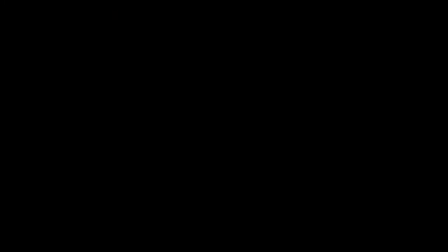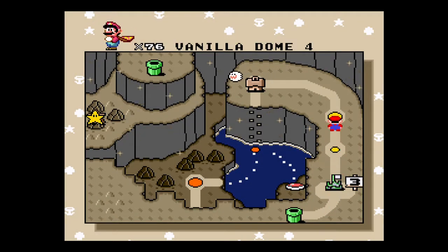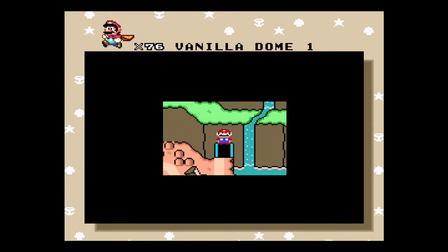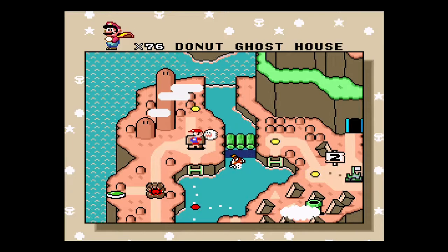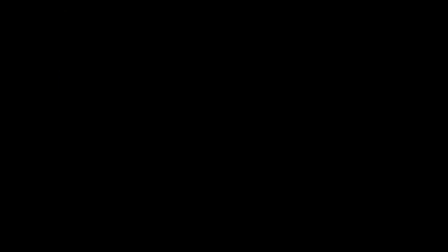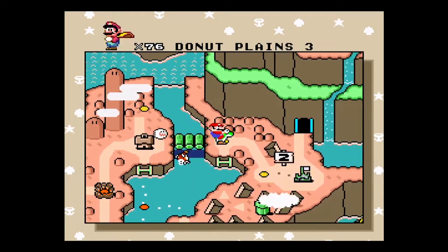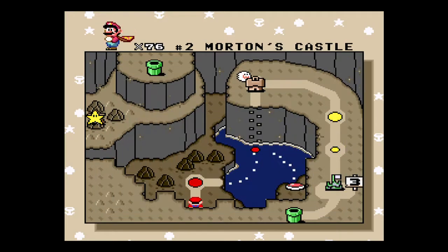And we're going to go back and get a Yoshi and turn it into a blue Yoshi. I forget exactly where the nearest Yoshi is, but we can just go to the secret area here to pick up one. So yeah, we're going to give this green Yoshi some wings and turn him into a blue Yoshi, and that'll be the end of that.